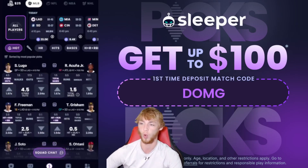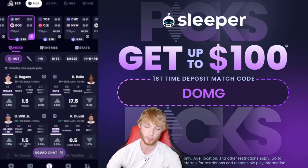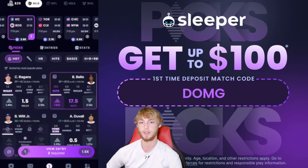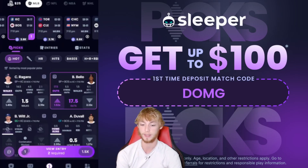Free play number one: I have three plays in today's video, one entry. From the Boston game, Brian Bello over 17.5 outs. I like Bello today for a couple of reasons — he's facing the Royals, who are a very weak team, and the Red Sox bullpen is depleted, so they'll need Bello to go 18 outs. He's over in nine of his last 10 games.